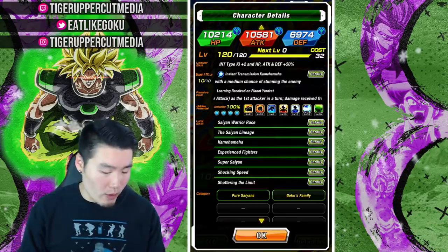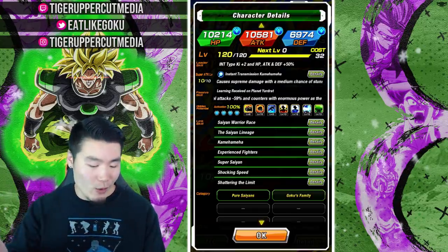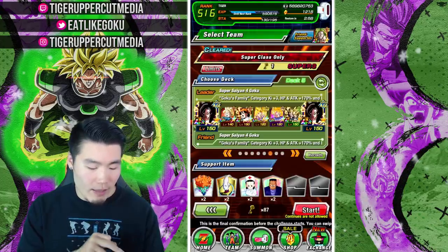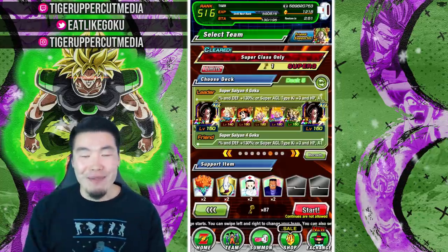His links are Saiyan Warrior Race, the Saiyan Lineage, Kamehameha, Experienced Fighters, Super Saiyan, Shocking Speed, and Shattering the Limit. His categories are Pure Saiyans and Goku's Family. Today we are taking him on Goku's Family.